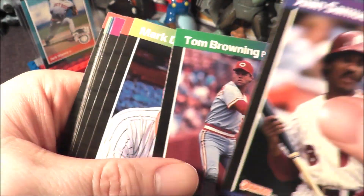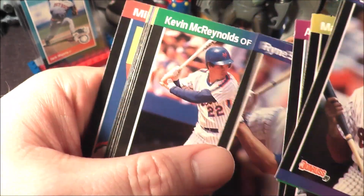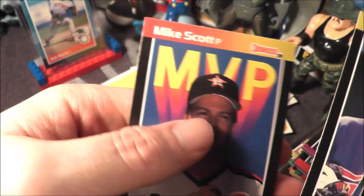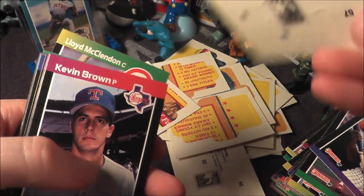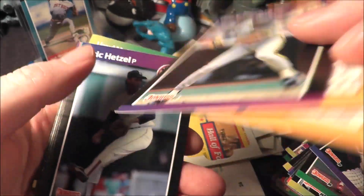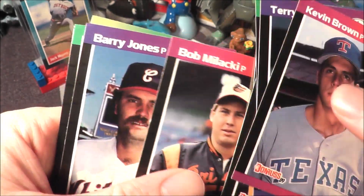Hall of Something, Juan Samuel, Tom Browning, Mark Davis, Andy Van Slyke, Ron Grant, Ryne Sandberg — there you go — Harold Reynolds, Fred McGriff the Crime Dog. Man, that pack is disintegrated. Another Hall of card, Kevin Brown, Terry Clark checklist, Jose Canseco 40-40 Club again, Ernie White, Tom, Ricky — why is this one turned around — Gary Redus, Eric Hetzel, Wayne, Ricky Jordan, Jeff Savage, Bob, Barry Jones, Dave Henderson, and Lloyd.